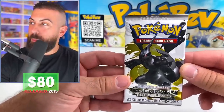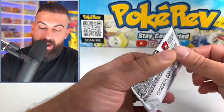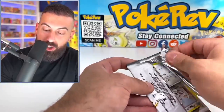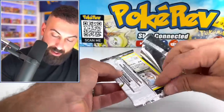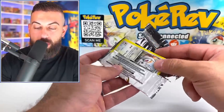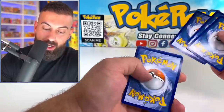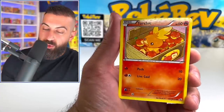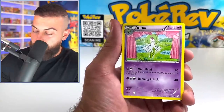We have our final Black and White booster pack — Legendary Treasures — one of my favorites from the Black and White era based on the pull rates. This is from 2013. The pack is just kind of falling apart. I see a Minccino on the front. We got our code card, and we'll just do three. Let me know if you guys get any of those code cards. We got a Radiant Collection card — that's a Torchic.